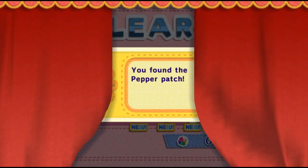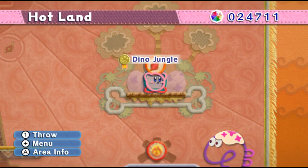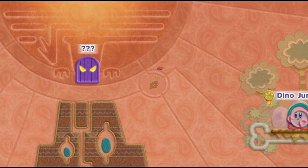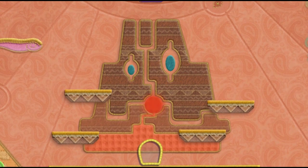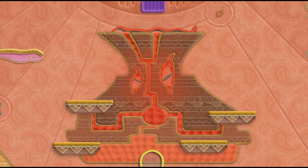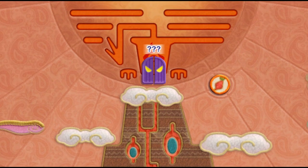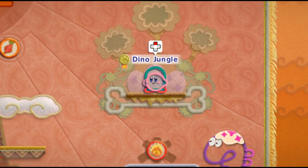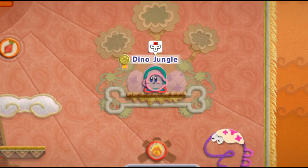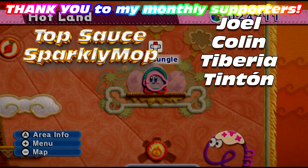Now we get the pepper patch. Since we finished the fourth level in the world, that means we're going to unlock the boss. This volcano is apparently capable of eating, and it erupts after eating that chili pepper, which then unlocks what looks like an Aztec drawing of a phoenix — that's Hot Wings. Find out what happens in the Hot Wings battle in the next episode. See you all in part seven. Thank you all for watching.